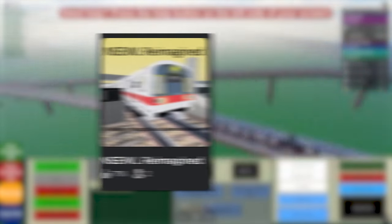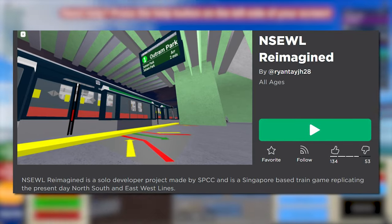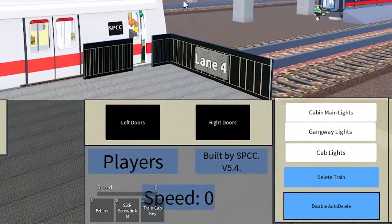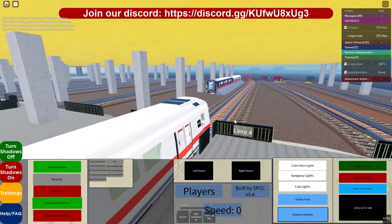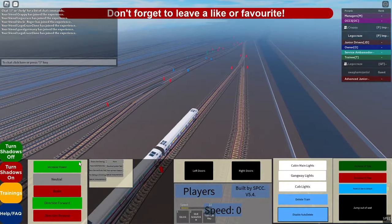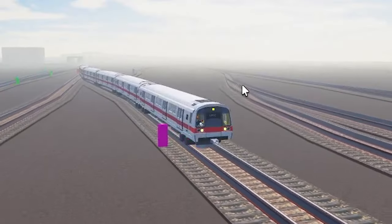Proceeding on to the next game: North South East West Line Reimagined. Initially I was supposed to play the East West Line game by itself but the game closed, so I could not do that. At least we have a combination of both in this game. This is a very complicated instruction panel — I hope I can get this right. Instead of using W to go forward, we have to use these manual buttons over here. This is very complicated.